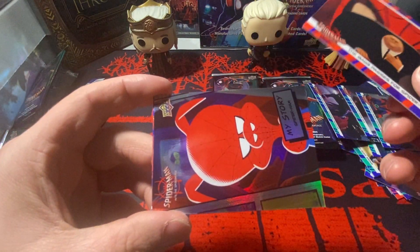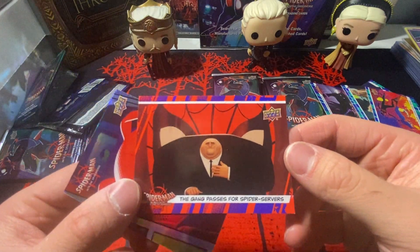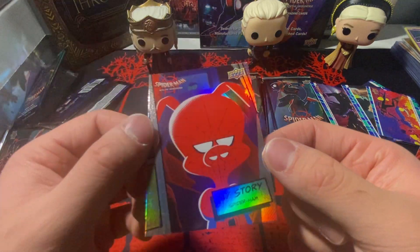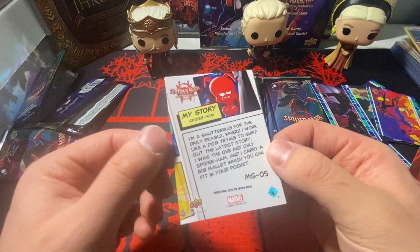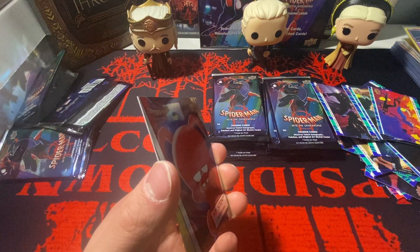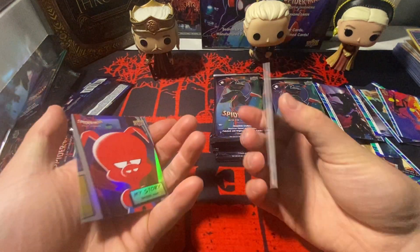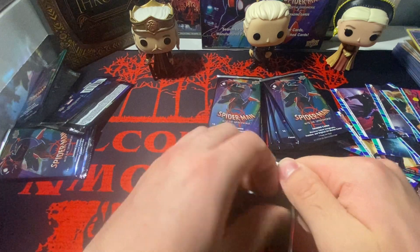We got a red and blue Spider-Man parallel of Kingpin and then Spider-Ham — sorry Spider-Man fans, it's Spider-Ham not Spider-Pig. Maybe these are character cards. Oh wait, I get it now — on the back it says their story. Spider-Ham says 'I'm a Shutterbug.' So these aren't what I thought but they're still pretty cool, I think they look nice.